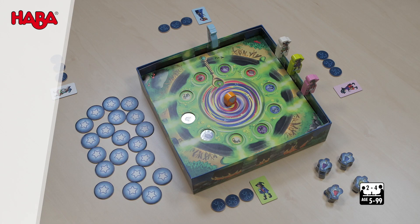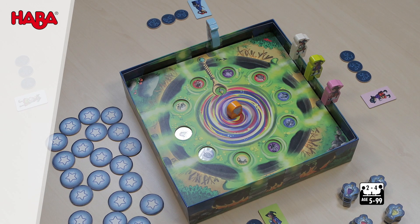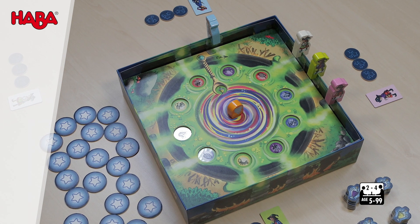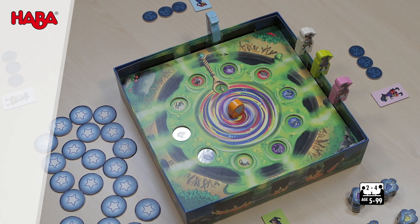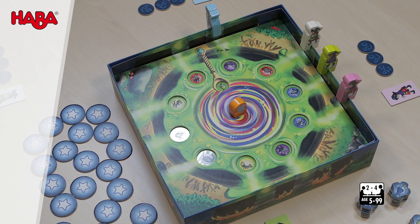Now you need to conjure up the required ingredients. Follow the light mist from your column to see which ingredient is needed in which color. Say the magic spell: "Abracadabra magic ingredient, show yourself." And turn over an ingredient tile. Compare the symbol and color with the ingredient in the magic cauldron.